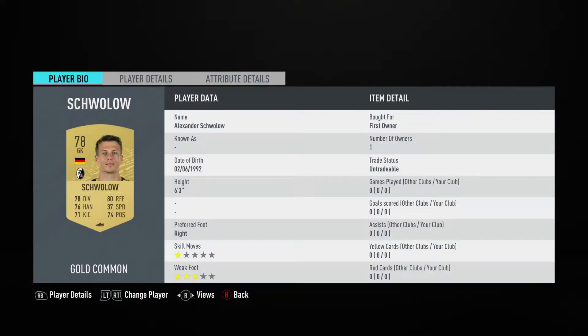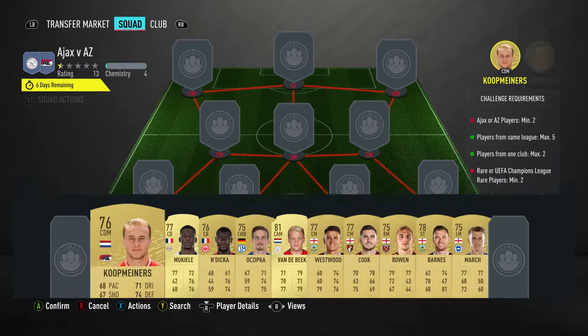In goal we have got Alexander Schwalow. You should be able to get him for 700, maybe a bit less. He plays for SC Freiburg in the Bundesliga and is German.